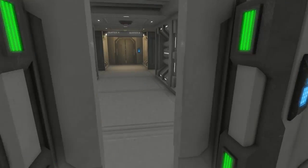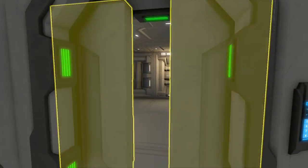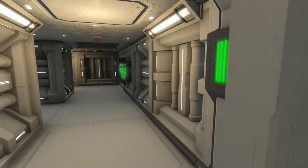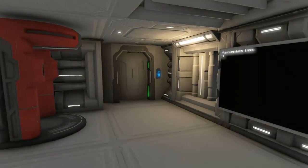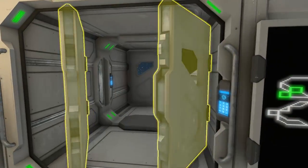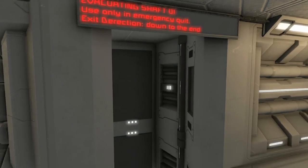I somehow ended up in another area — oh wait, I went that way and didn't go this way, okay, now it's starting to connect. This is a resting room — not to be confused with the restroom. That confusion could have some crappy consequences. We got an airlock there — and the same over there — and then the main cockpit is this way. Evacuating shaft use only in emergency — exit direction down to the end.